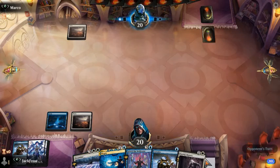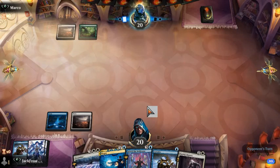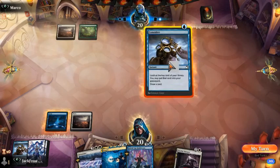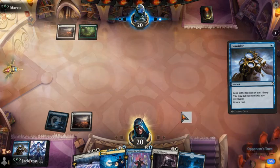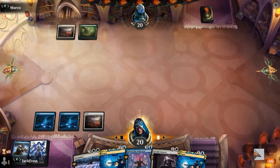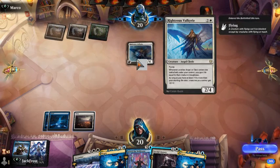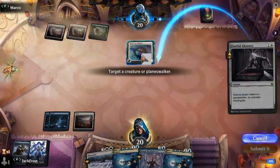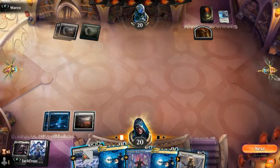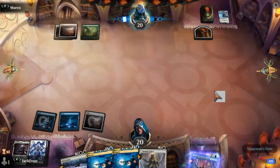We're going to keep mana open in case we need to Faithful Absence or we need to Negate. Thought about foretelling this but I'd rather keep mana open in case of some shenanigans. We're up against some white-green. Looks like he didn't have anything else. We're going to drop a Consider, and we need lands. We're going to pass, still keeping mana open. We're up against Angel Clerics most likely. But we're just going to give him a clue instead. We're going to foretell this Behold the Multiverse now. Since we're dealing with Clerics, we may not need to Negate.